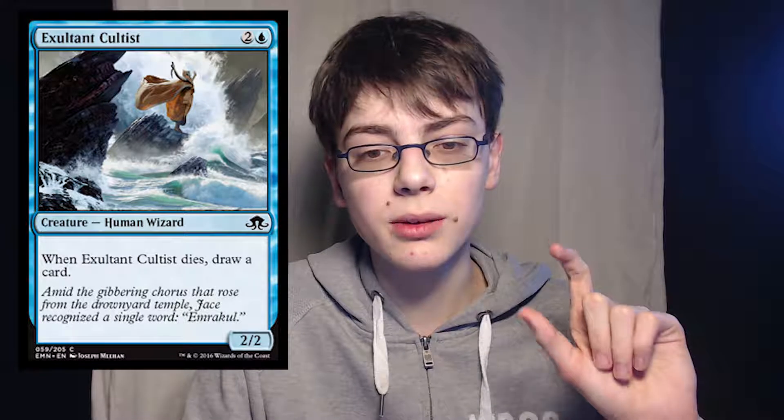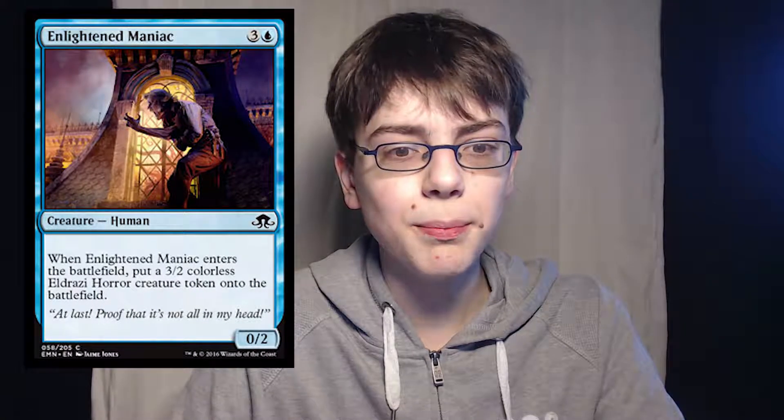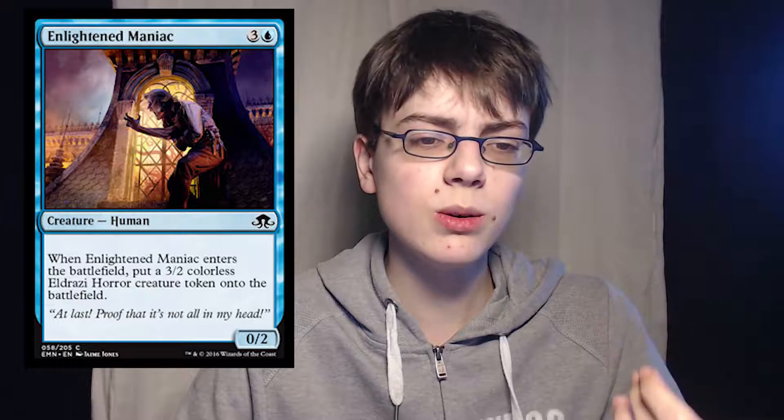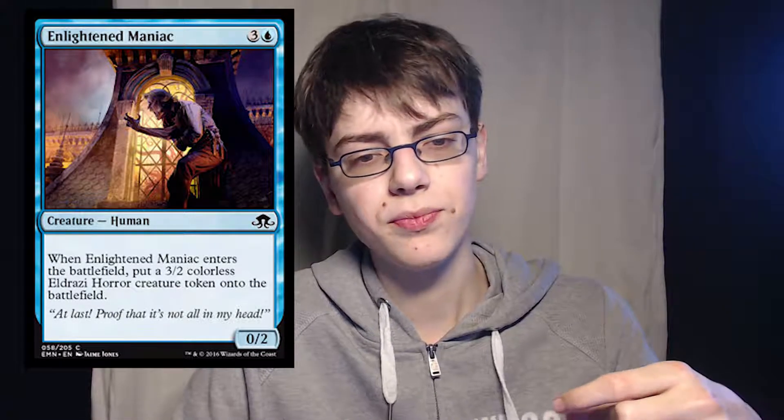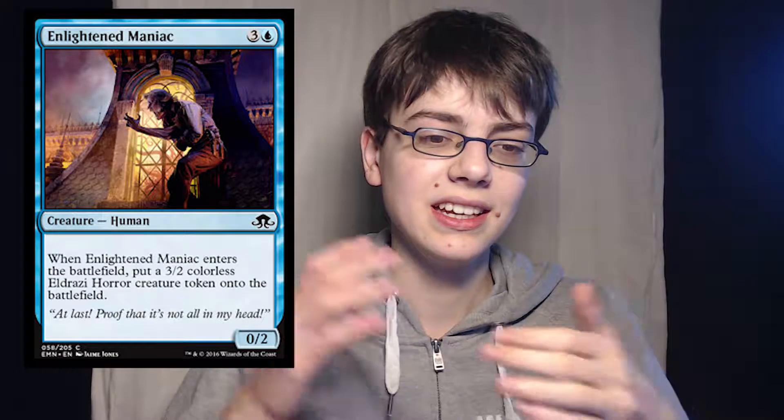Exultant Cultist is 2 of anything and 1 blue for a 2/2 human wizard. When it dies, draw a card. A 2/2 for 3 is bad, but it cycles itself and becomes great with Emerge cards. I think blue is going to be one of the better Emerge colors from what I've seen so far.